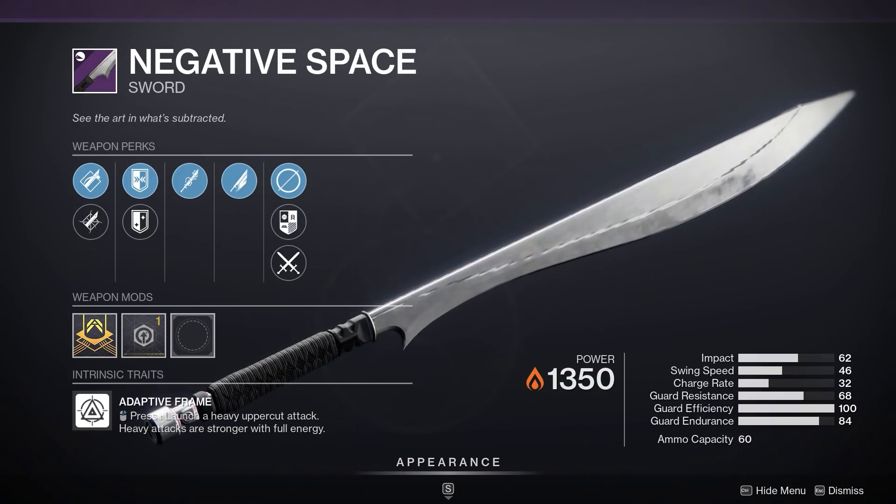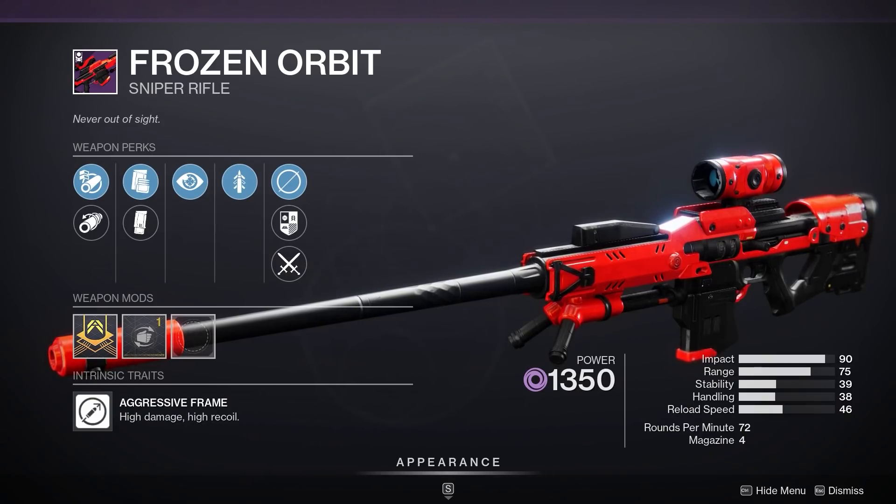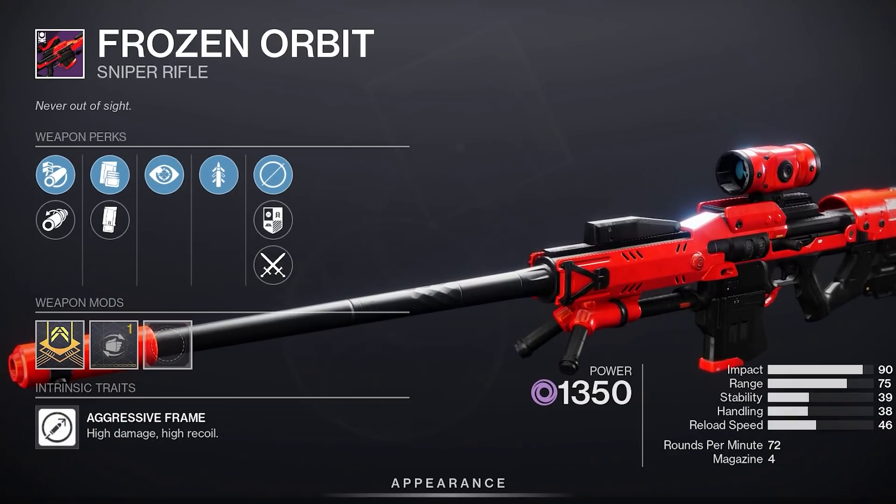Sword with Tireless Whirlwind — not bad for PvE, but eh. Quickdraw isn't what it used to be, but a Frozen Orbit with Quickdraw and no distractions might be worth a try in PvP. You could like it.